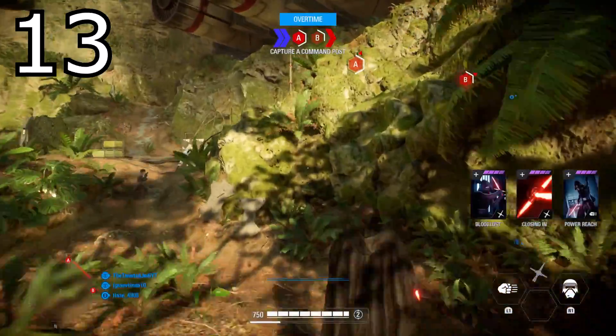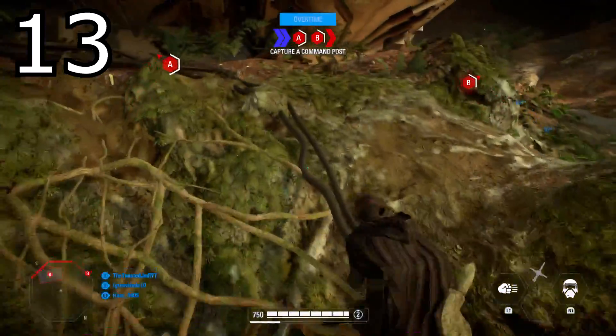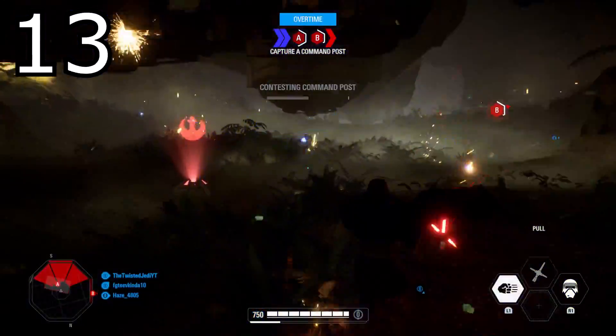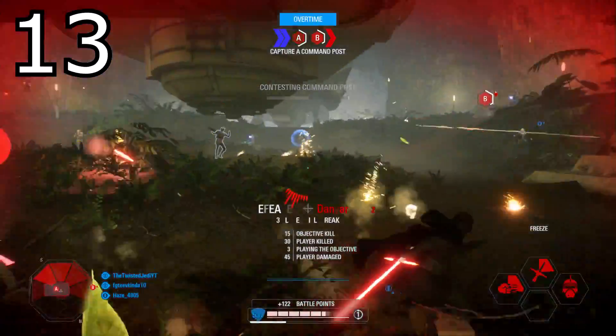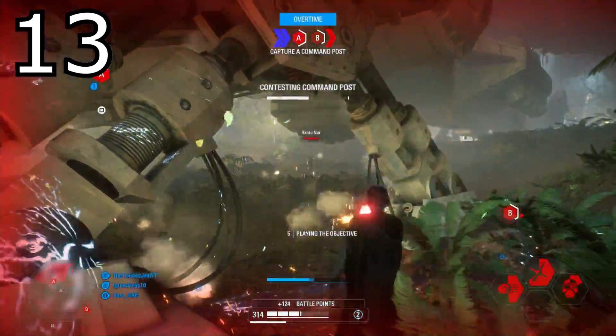Tip number thirteen: you're going to level yourself up much faster playing co-op and during double XP and triple XP events. These are the fastest ways to get extra levels on your heroes or infantry and reinforcement classes. The fast leveling comes from co-op because the enemies are easy to kill and you can rack up an absolute ton of kills during a round.